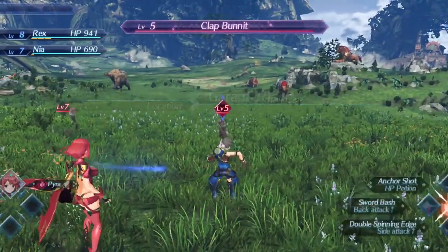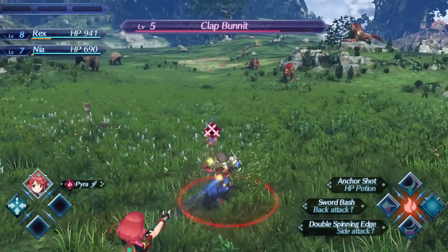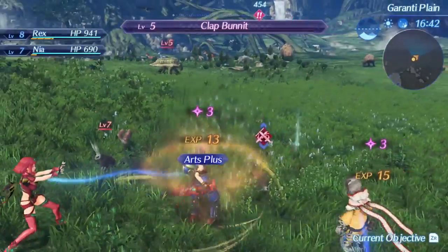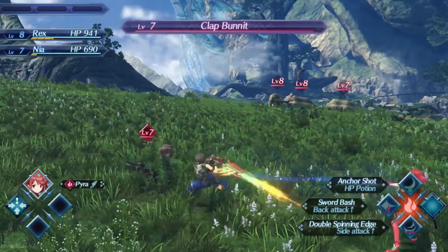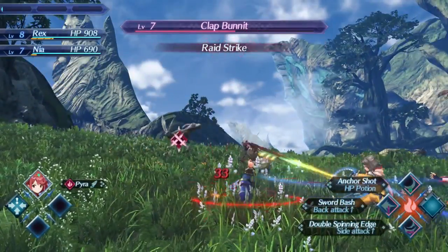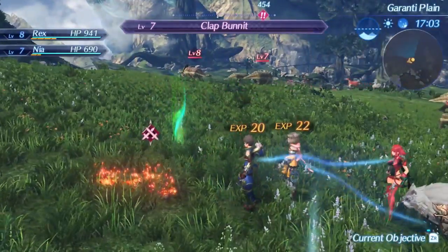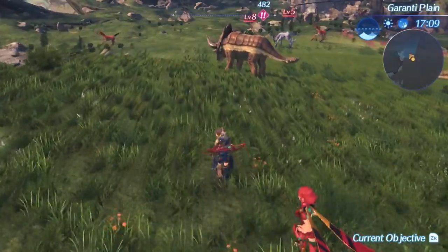Garante Plane! Guessing there's a reason this sounds a lot like Guar Plain — both start with G, at least. This is absolutely Guar Plain. We got those guys right there — Armu, that's what they're called. Some of them are called Armu, some of them are called Ardun. I believe I used to level grind on them in the Plain all the time, back in Xenoblade Chronicles.